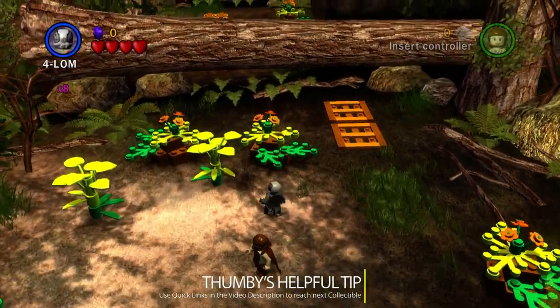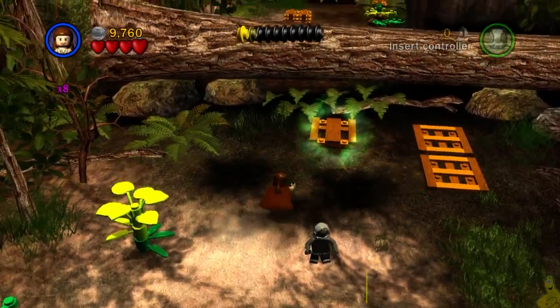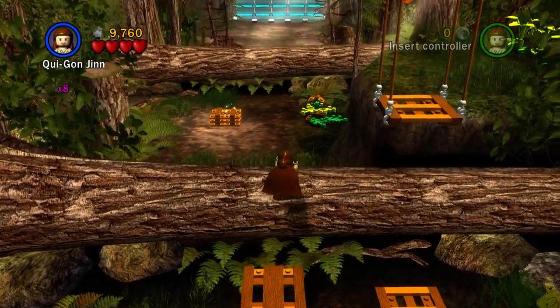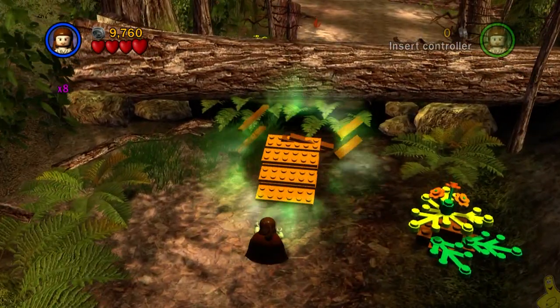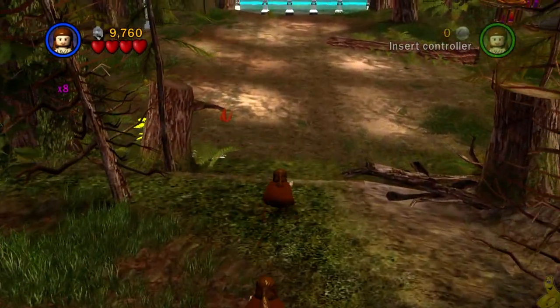We're gonna choose four-lom so he can get his hack on, among other things. We want to remind you that we do have quick links down below in the video description. You're not gonna need very many of them as most of these mini kits get shot at you like a machine gun — they come super duper fast. As a wise comedian once said, ain't nothing faster than pew.